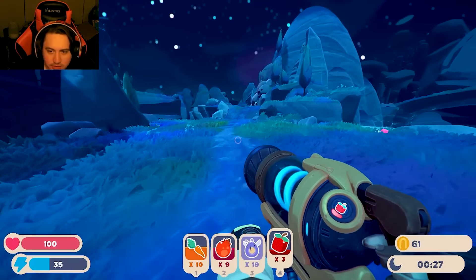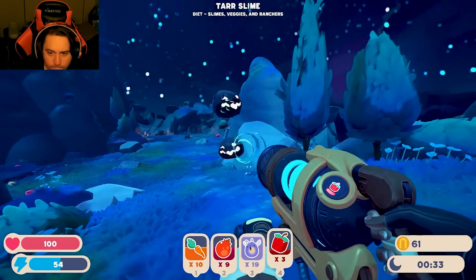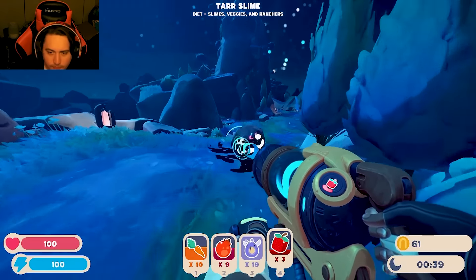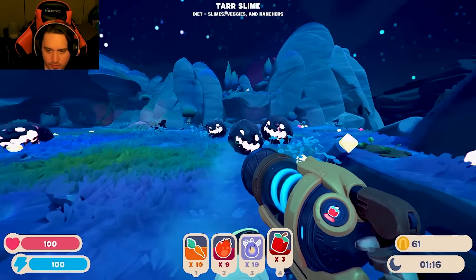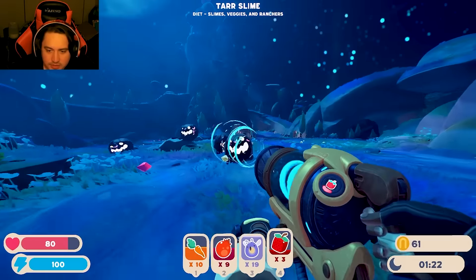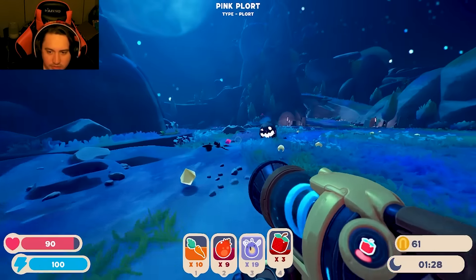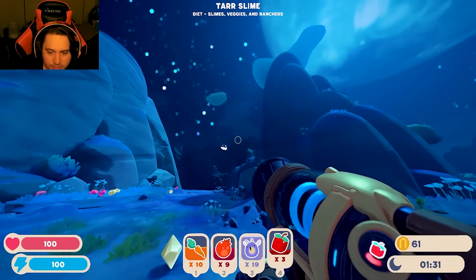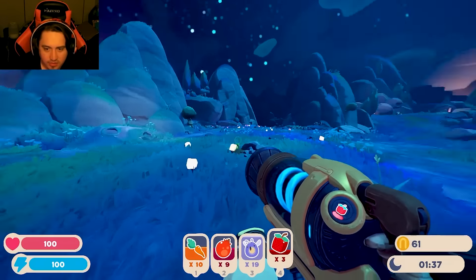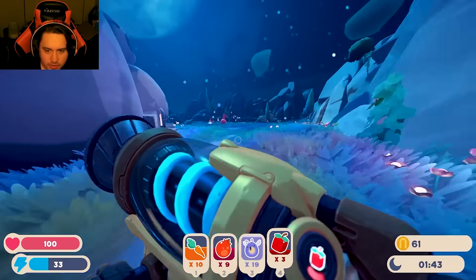Alright, looks like we have enough food. Let's go back home and see if we can feed them. Oh gosh, we have some trouble — we got some tar guys. These guys actually hate water, so if we spit them out in the water, we'll kill them instantly. This is a perfect way to do that. Now we can go home safely. I know that they ate all the creatures, which was sad, but what can you do? Saved them as I could. These guys seem happy still — that's great.